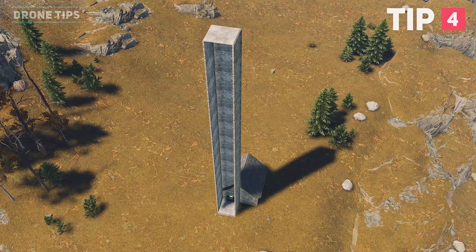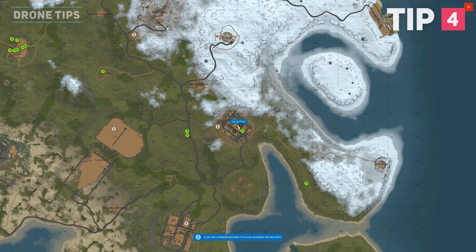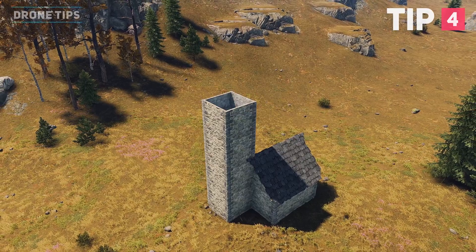You can completely encase the vending machine with walls and still make purchases with a drone. However, if there's a floor above the vending machine at any distance, it will not work. If you wanted, you could make a large chimney around your vending machine which only allows drones to access it.